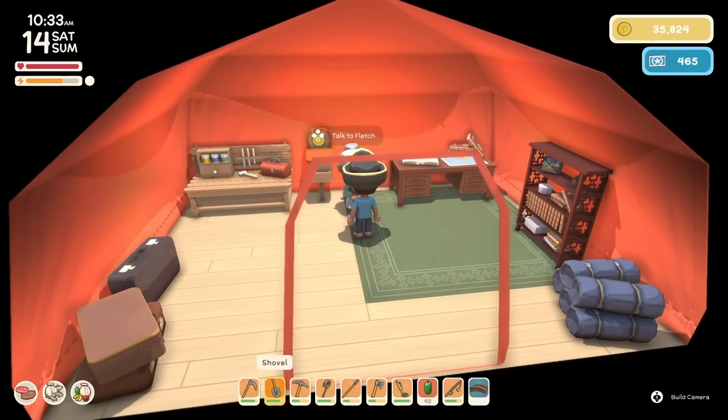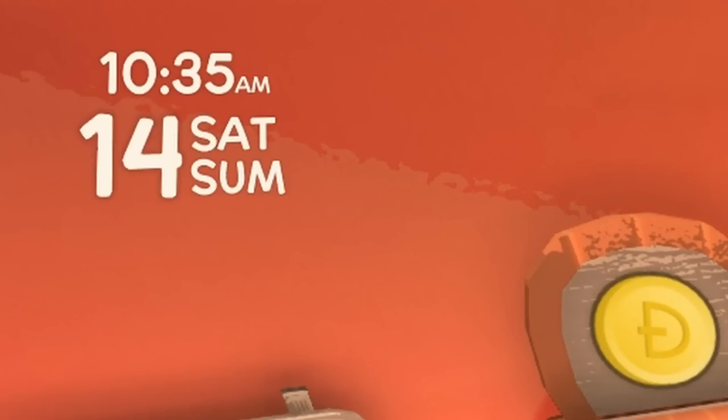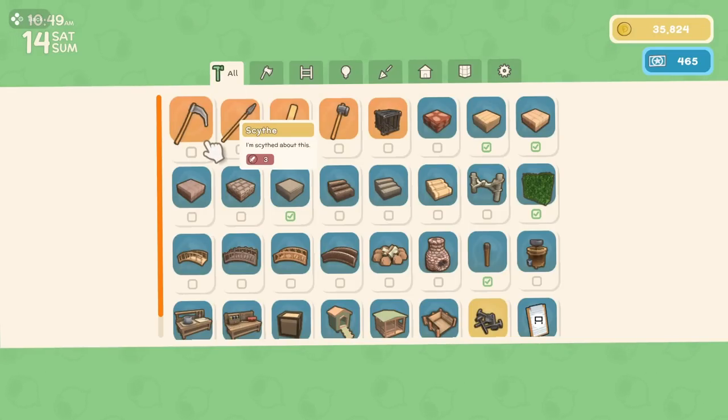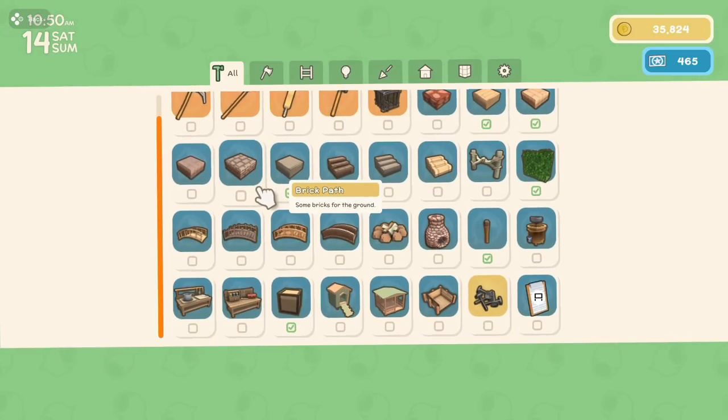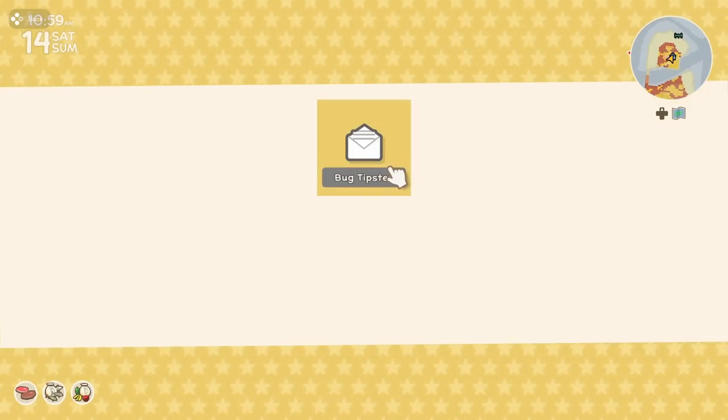If you're in a conversation — it's 10:34. Still shows the clock — as you can see, it's still passing. I'm here in the crafting menu, time is still going. If I open my mailbox — 10:58. Still shows the clock.